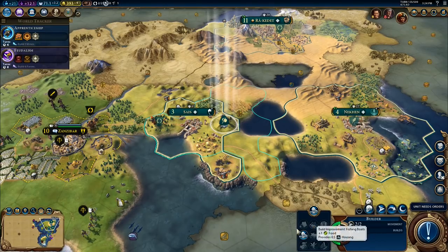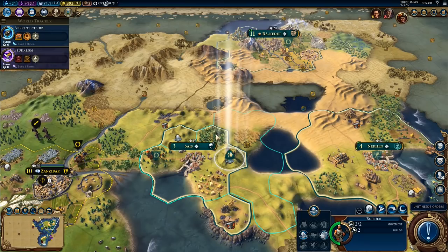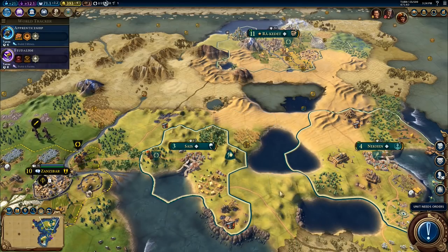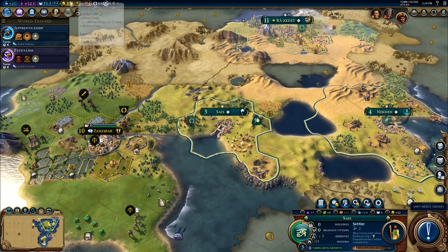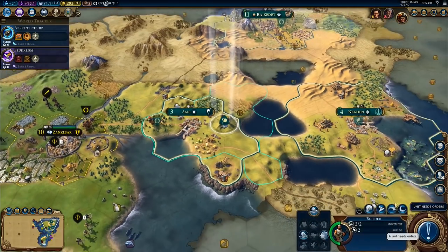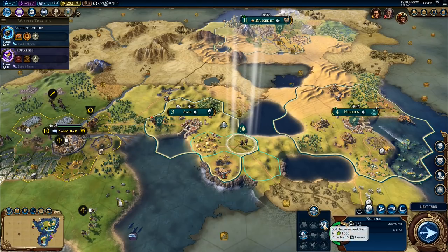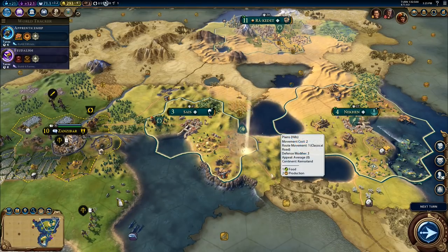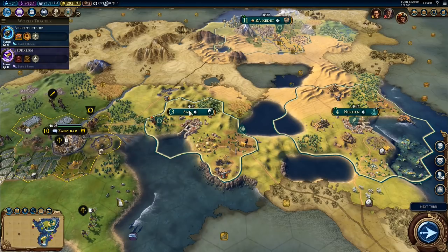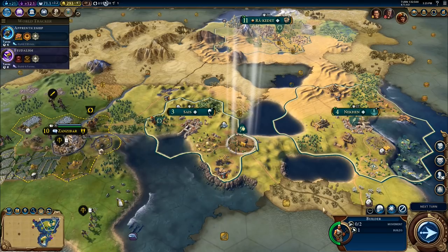I can put a mine up there — I was hoping for a farm actually. But anything has got to be good. The farm provides additional housing — that's what I want, a farm. So I'm thinking, if I go with Saïs, I know I've got 390 — I did want to use some of that. Purchase tile — 100 gold right there. So now I go to the builder, and I'll move him over to here. I can build the farm right there — that's what I want to do, another farm on there that's going to give me a bit more housing for Saïs.